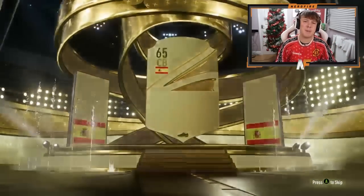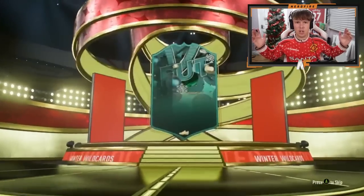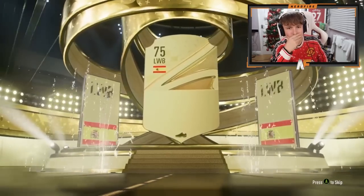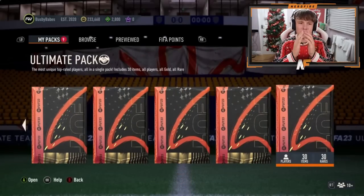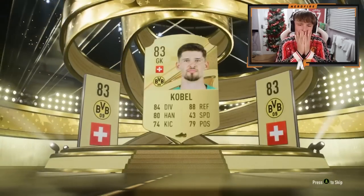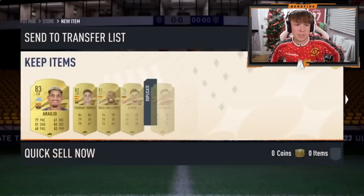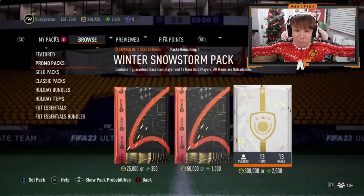From the 83-plus packs, at least a walkout — a Spanish center back, probably Laporte, and yes it is. Next up, a Winter Wildcards mystery pack — I don't even know what this is. A guaranteed Winter Wildcard pack? Is that random? I have not even seen that before. Then a 100k pack and an ultimate pack. The 100k pack gives Angelino — not great. The ultimate pack gives Kobel 80 — stinking packs for 14 wins, they did not hook him up at all. It all comes down to the Winter Snowstorm icon pack.